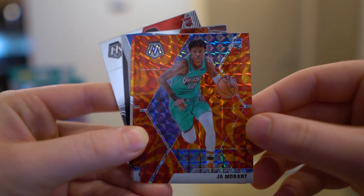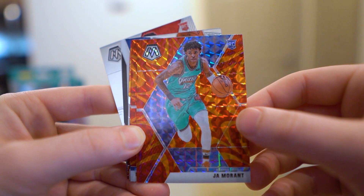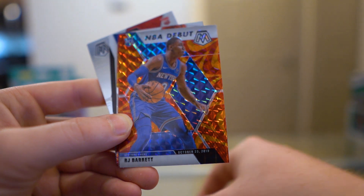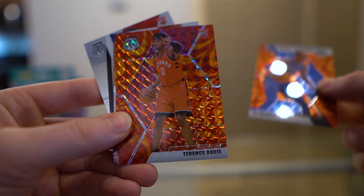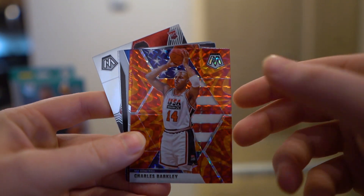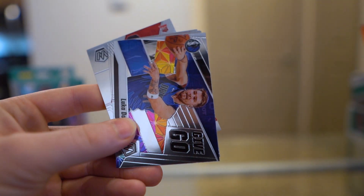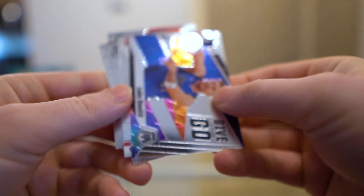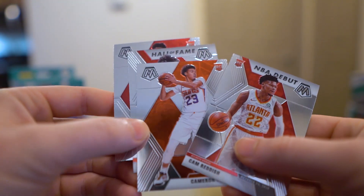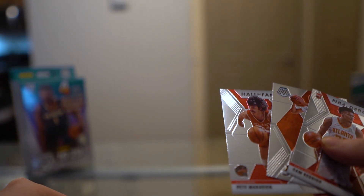Orange Ja Morant — nice! That's really nice. That might be our first major hit — that is an awesome looking card. Following that up with NBA Debut RJ Barrett orange, a Terence Davis orange, and then we go four for four on rookies — no, but we got Charles Barkley orange, Team USA Anthony Davis Will to Win, Luka Give and Go, Cam Reddish NBA Debut, Cam Johnson rookie, Hall of Fame Pistol Pete, and then a Cam Reddish base rookie. Can't complain about that pack.